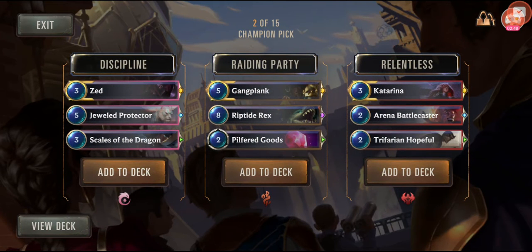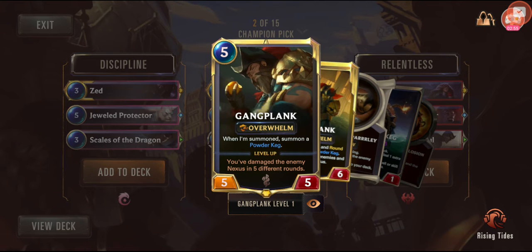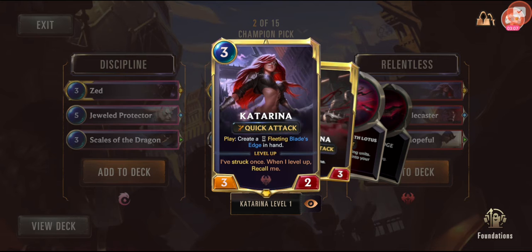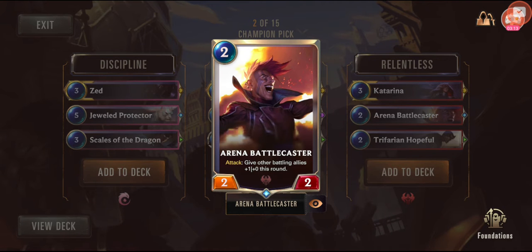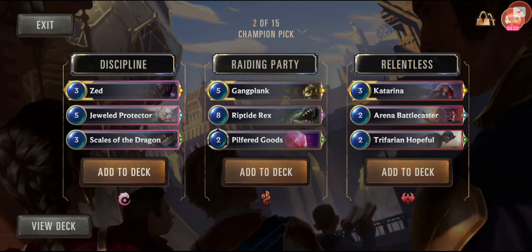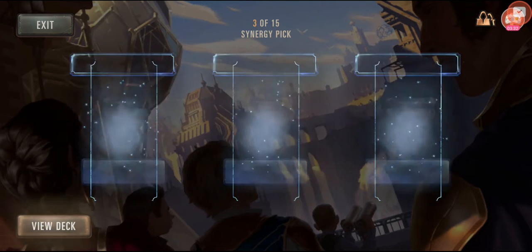Zed is pretty cool — I definitely like Zed. Gangplank I've never played before; when summoned he summons a powder keg, and you need to damage the enemy nexus in five different rounds — I can see that being tough since matches don't actually last that many rounds. Katarina's pretty nice too. Give other allies plus one plus zero, and when summoned grant me plus two plus zero if you have another Noxus ally. I'm going to go with discipline here. Let's add that to the deck.